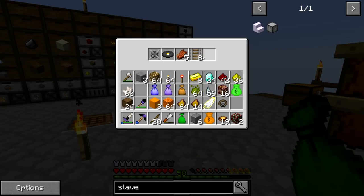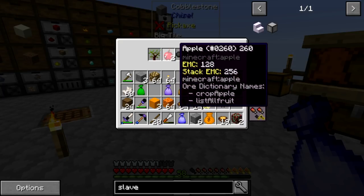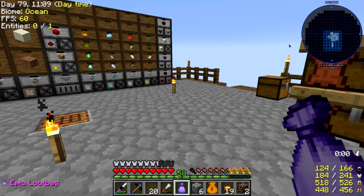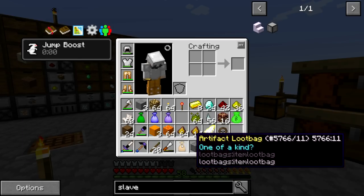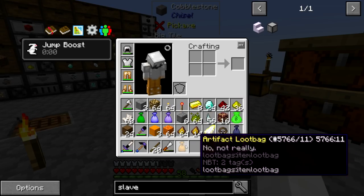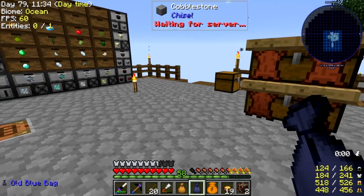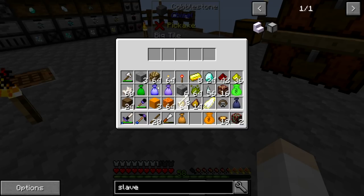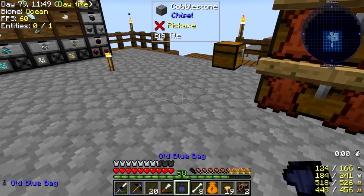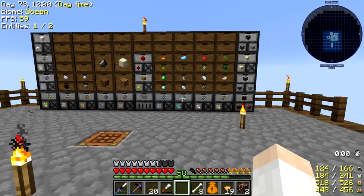Let's check these other loot bags. Not that much in there. Rare loot bag — mega rubber sapling tree, Apple music disc. Epic loot bag — obsidian, we got tons and tons of obsidian now. We got an artifact, old blue bag, music disc. These old blue bags are really weird — bones. Another mysterious loot bag — spider eyes. Nothing really much in there. We got a whole bunch of stuff now.